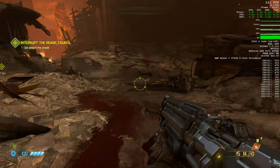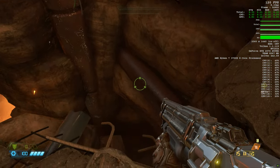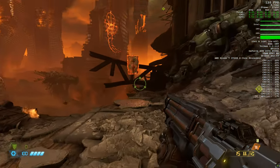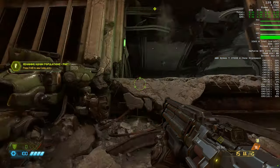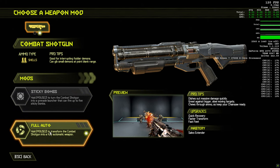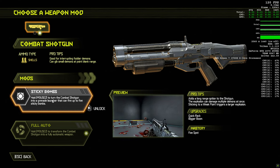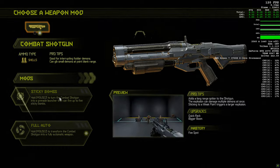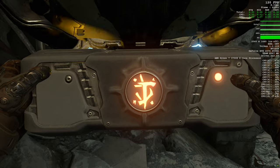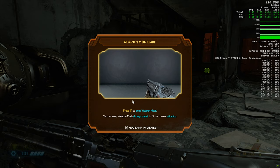I like the fact that you start with the shotgun — that's pretty cool, rather than the pistol. We've got the sticky bombs mod. No real choice anyway — might as well take the sticky bomb. F to swap weapon mods — excellent.